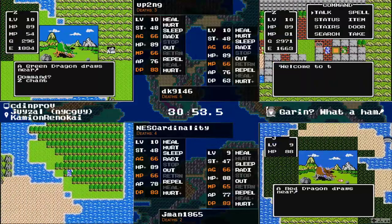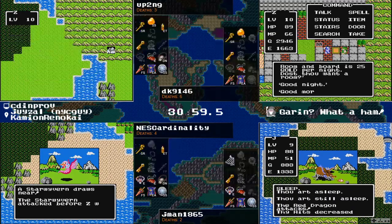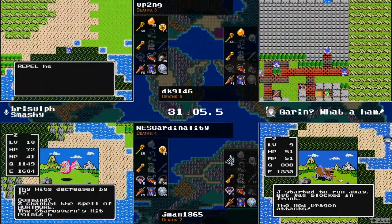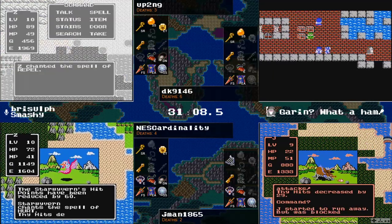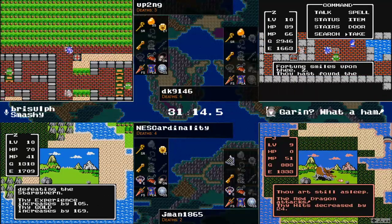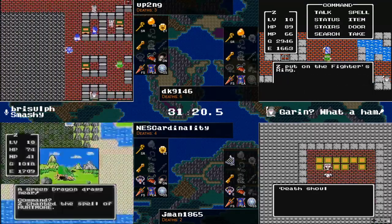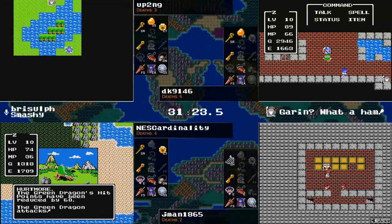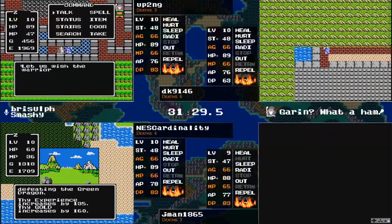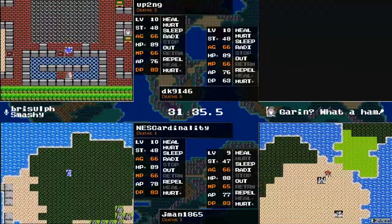DK now filling up on herbs and also bought a Dragon Scale, so they'll get the two extra defensive points that adds once equipped. DK is going to take a look at Garen Ham's shop — finds a silver shield but no other shields. I don't know if we've seen a large shield yet in any of the shops, probably in Caitlin, but no one's really been checking those shops as they went. Jman bought the silver shield, unfortunately then ran into a Red Dragon. Up2ng also rocking that silver shield — so three of the four now carrying some pretty nice equipment.